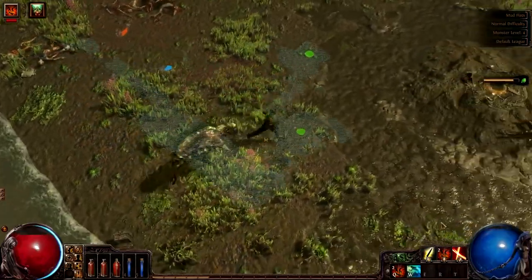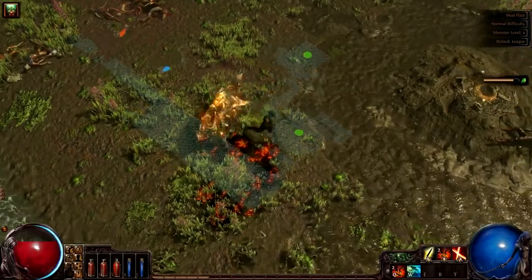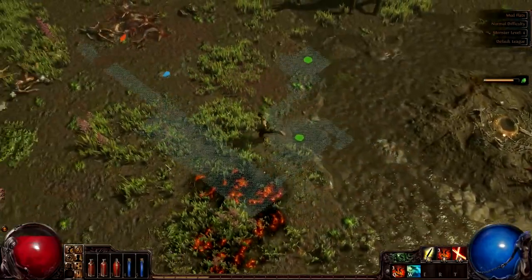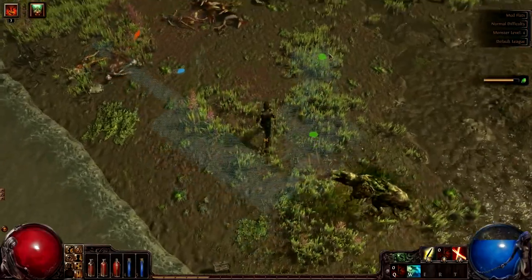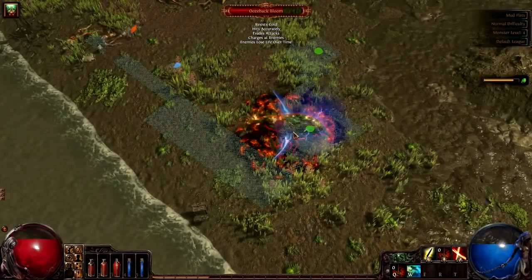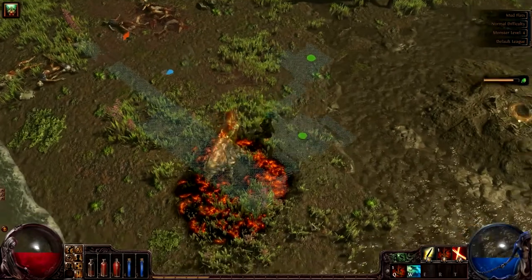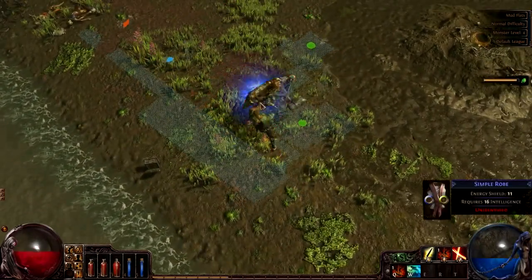Try not to cuss and look what happens — this guy comes rolling on through. If he thinks he's big or something... he is big, he's huge. In fact, he just hit me for half my health including my energy shield. So we're gonna stack these traps. I don't know if the fire damage stacks in terms of when he stands in it, but if it does, then traps are nice.